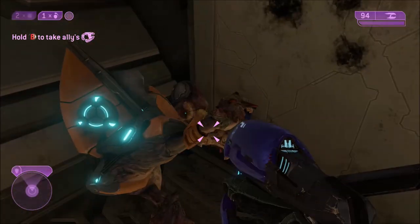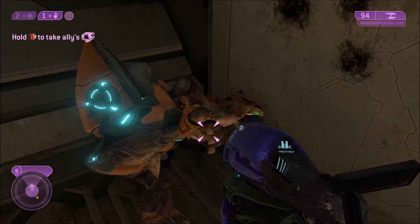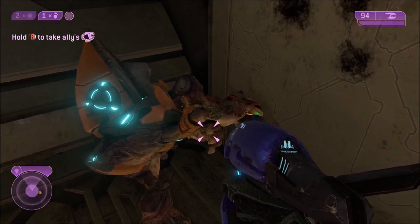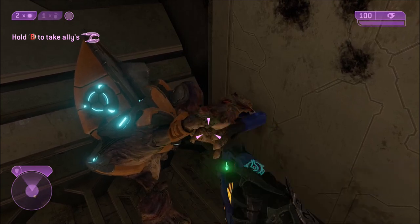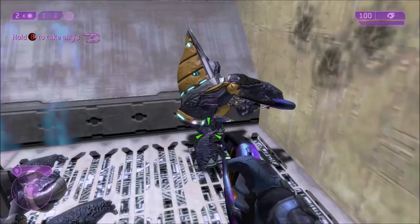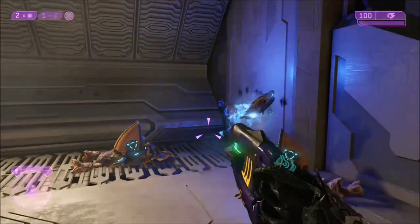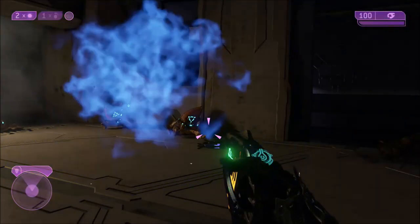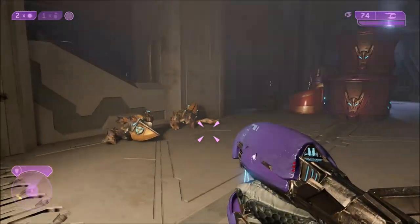"Please, no hurt me! Like elites — brutes stinky, bad bad! Me stay here, make sure no brutes come behind mighty Arbiter!" That's all that this grunt has to say. This secret grunt is also known as the Cowardly Grunt. That's it for the Halo 2 one, and now on to Halo 3, which is actually one of my personal favorite ones for the secret grunts.